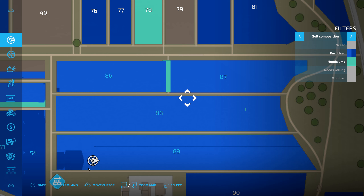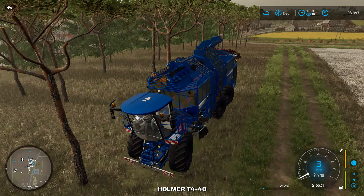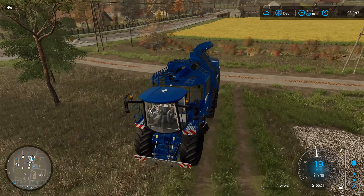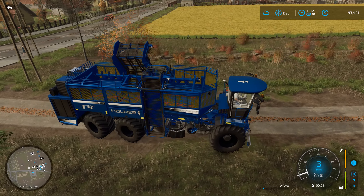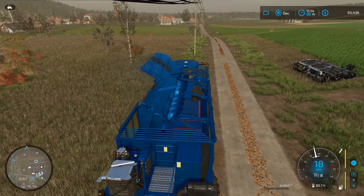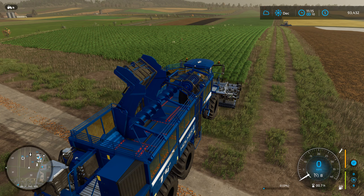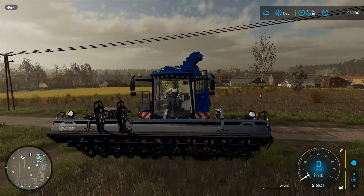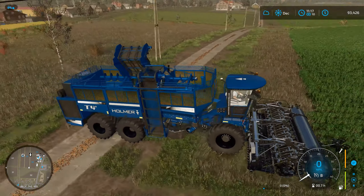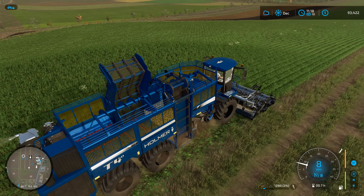It looks like the worker took over and expanded it — good enough, it'll be covered. It moves fast backwards. There's our parsnip puller right there — it is going to go pretty quick.